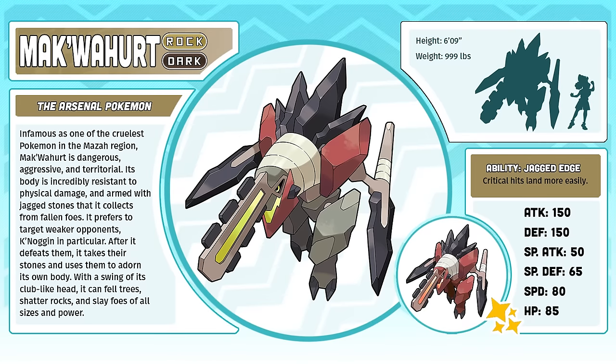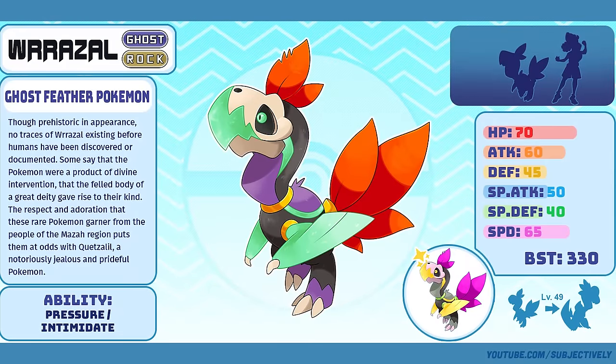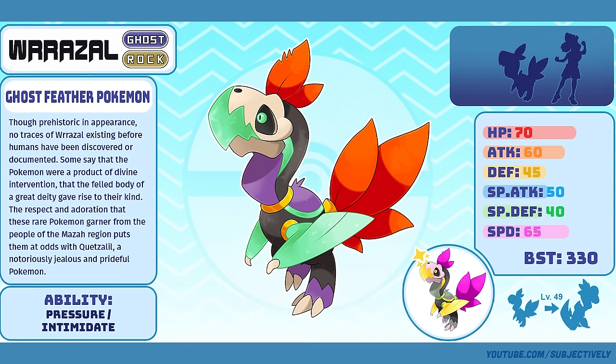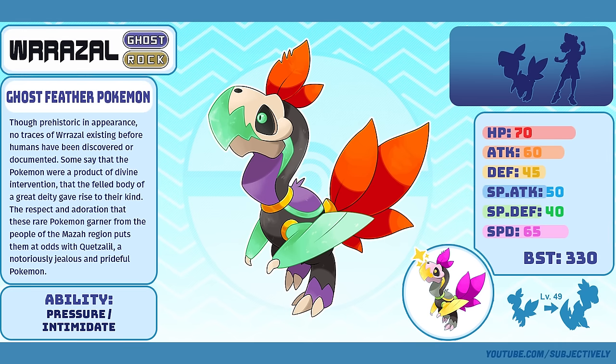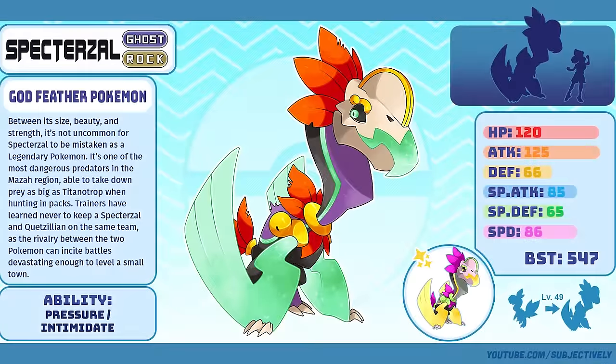Razzle, the Ghost Feather Pokémon. The next few Pokémon were all winners of the Maza region fan contest. Razzle and its evolution were designed by the artist Federex, and I can't express clearly enough how jack-core these designs are. I almost feel guilty picking them because I was so biased, but they are strong designs regardless of whether or not the concept of a fossilized pterosaur skull infested with an ancient spirit is cool to you. And by the way, if it's not cool to you, don't even bother talking to me.